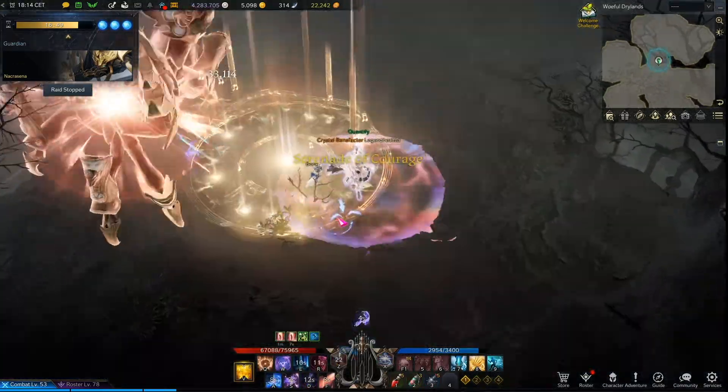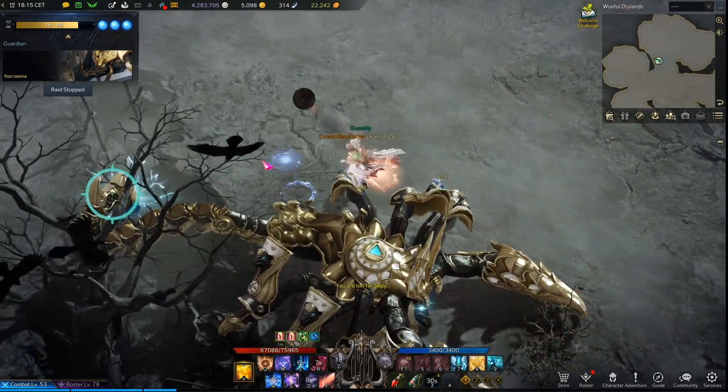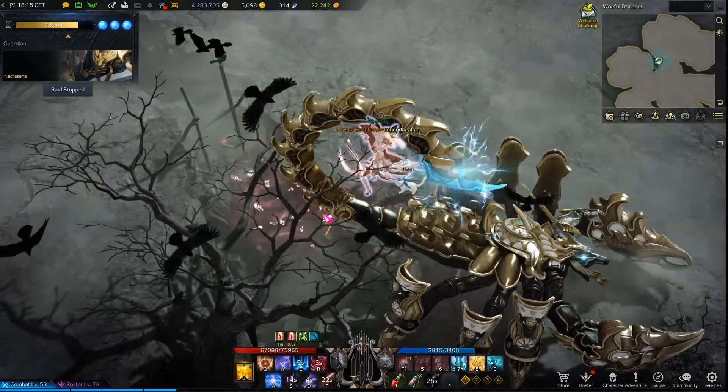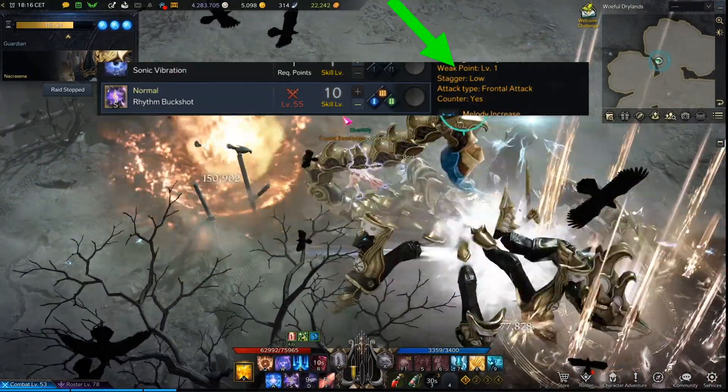Stagger attacks and stagger bumps are not only for saving your teammates. If you do enough stagger damage to Nacrasena, it will be temporarily stunned, exposing a weak point on its tail. Use your weak point attacks and destruction bumps on the tail to injure it.